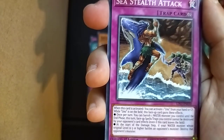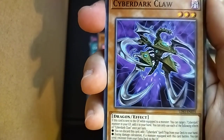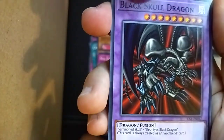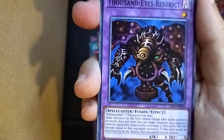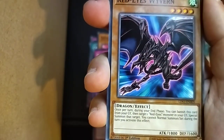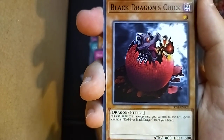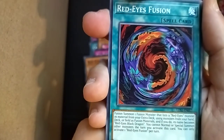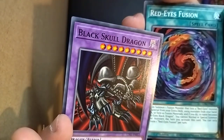Sea Stealth Attack — this is about Mako Tsunami, the fish guy. Cyber Dark Claw. Ooh, Black Skull Dragon! This is a very retro card, I like it. Even better: Thousand Ice Restrict from Pegasus — excellent, I like it. We have Red Ice Wyvern and Black Dragon's Chick. Red Ice Fusion! That will synergize with Black Skull Dragon because it's a fusion that lists Red Eyes Black Dragon.